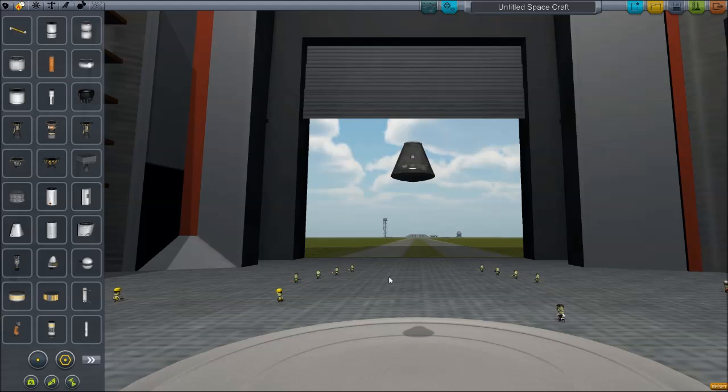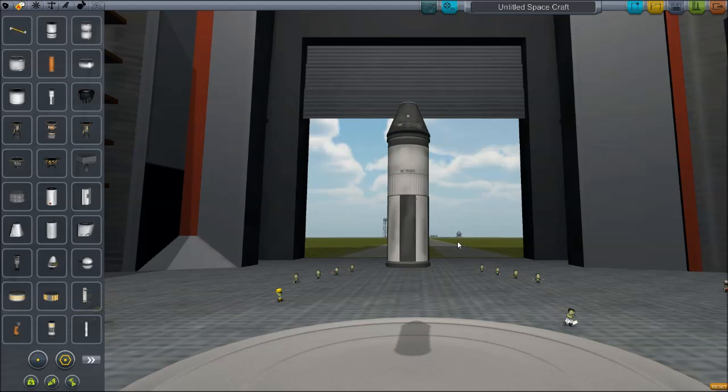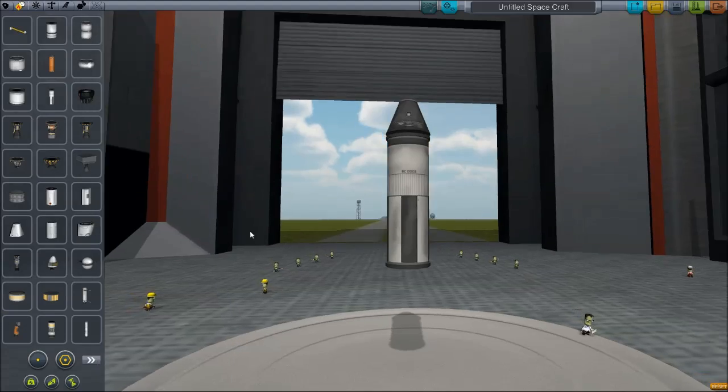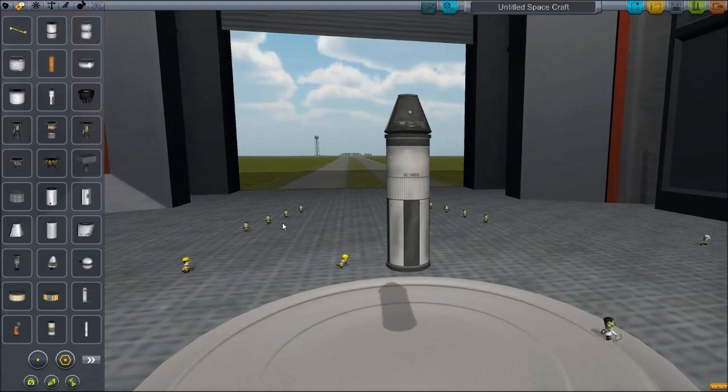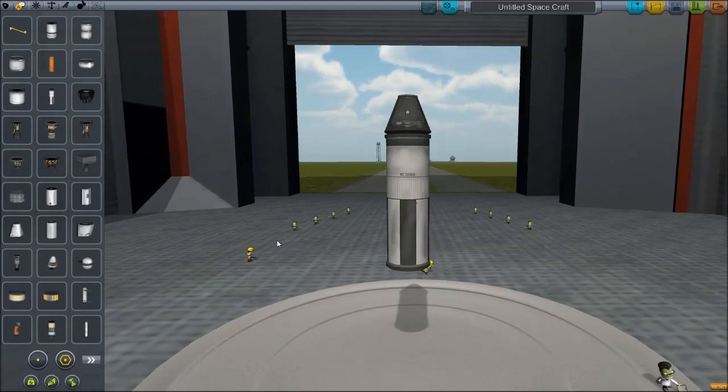I forgot to turn the audio on. There we go. So we're going to start as basic as we can and work our way up. First, I want to be able to get something into space. And then, hopefully, try and get it into an orbit around Earth, if that's what this is called. I don't know.